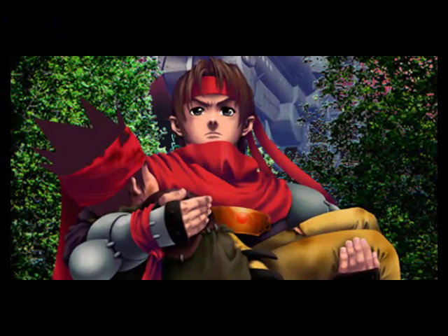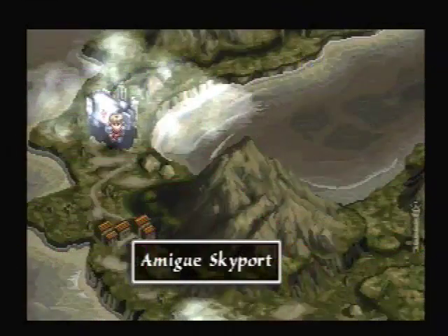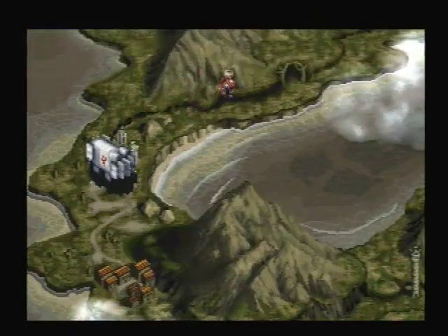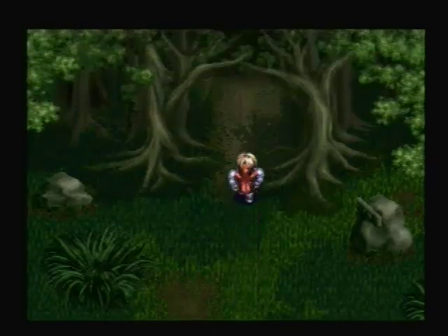With a new continent comes new ruins, so let's check them out. We are on one of the new continents called Amigu — or however you pronounce it. Head up north and you'll see the next set of sealed ruins that we'll be exploring. This will have Power Units 13 and 14.